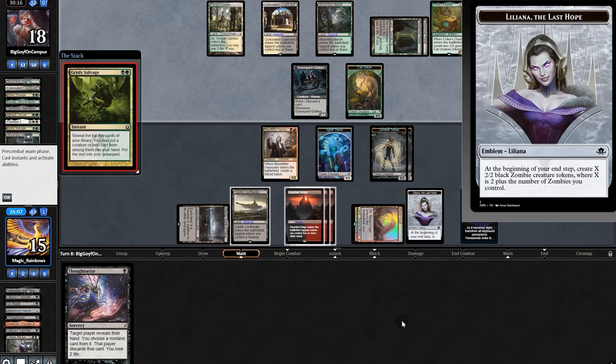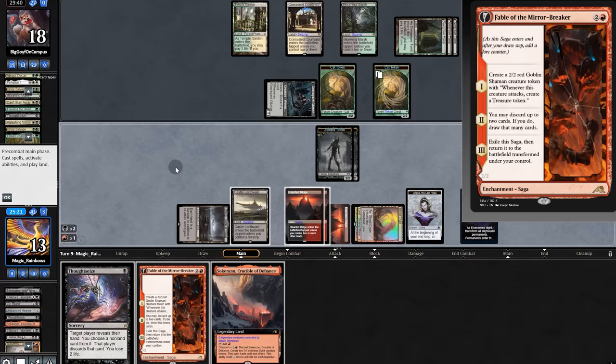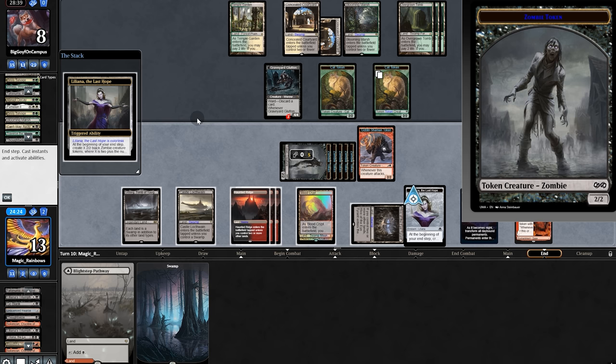They can't escape away in the graveyard. Opponent swings, we trade, draw. We have Fable — play it and now get an army of zombies. Opponent draws a land. We draw and animate the man land, swing for ten. Victory is ours! No Game 3 needed.